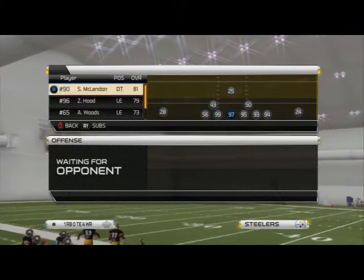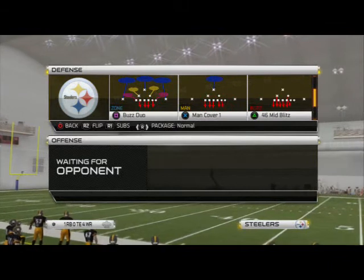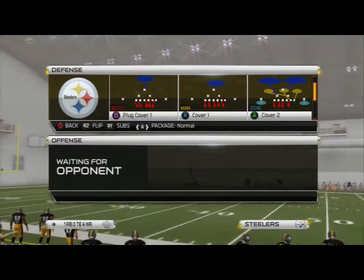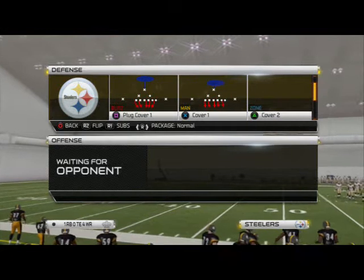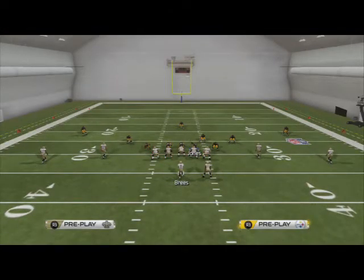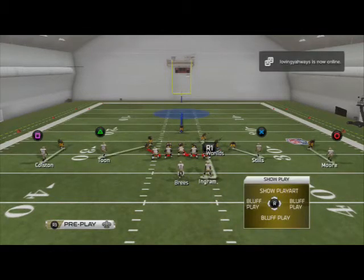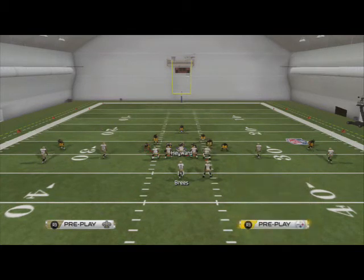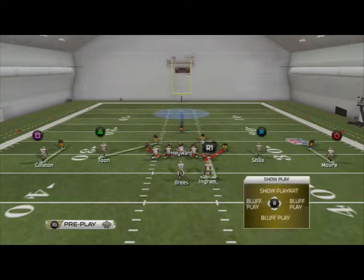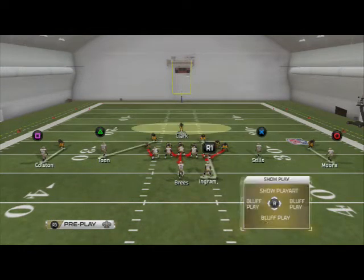The play we want to use — I'm going to quickly substitute in a faster guy at the defensive tackle position — is Cover 1 or Plug Cover 1, whichever one you prefer. In this video we're going to feature Cover 1. All we need to do is base the line press, re-blitz our right-of-screen outside linebacker, crash our D-line down, move Hayward over a notch, re-blitz him, and then click off. And we should get A-gap pressure up the middle.